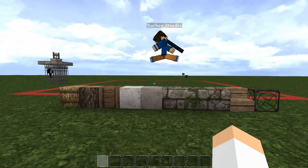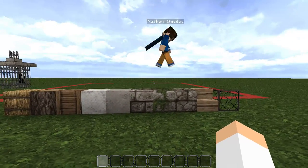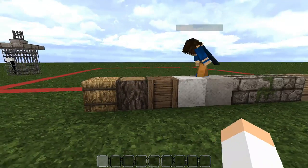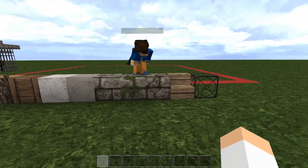In today's video we're going to be building a medieval barn, and this is going to be our palette as you can see. We have the basic medieval choices — wool, some woods, hay of course because it's a barn, and the basic stone bricks and all that.